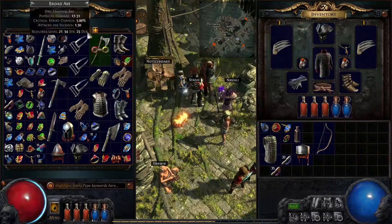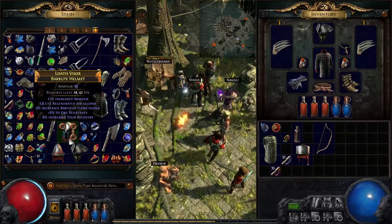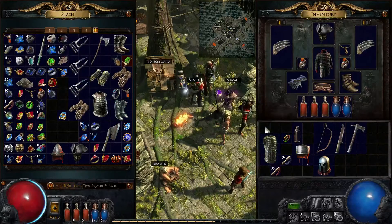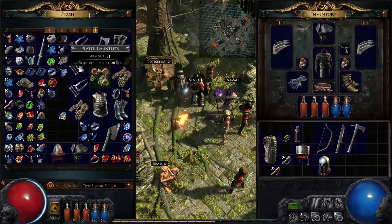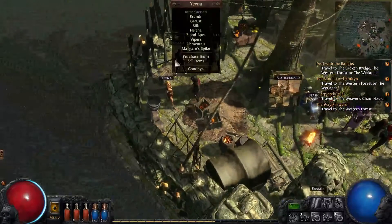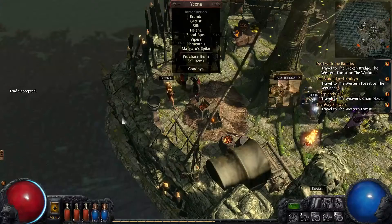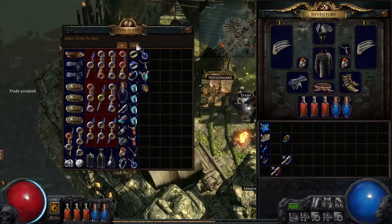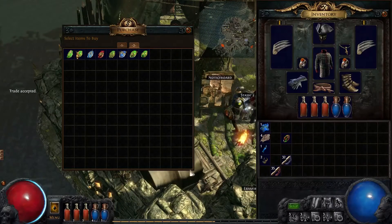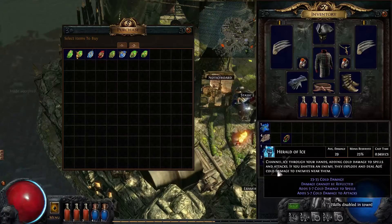Let's drop this stuff off. I think it's time to make some room. I did get to the point where she's selling gems now. Let's just sell this stuff first. I also have my first chain ability — a cast — with the Herald of Ice.